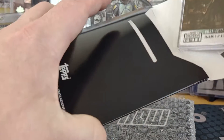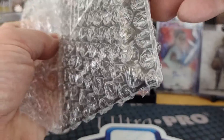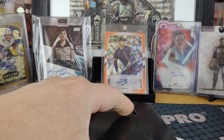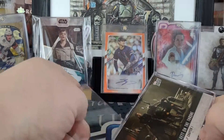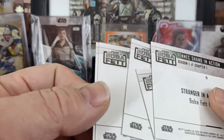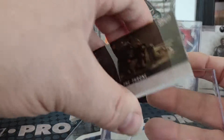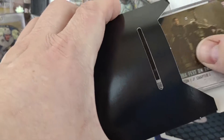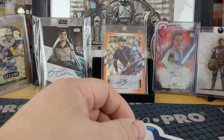I wonder if that's worth screaming at Topps about — just say hey, you market them as being anti-counterfeit, less susceptible to being copied, and yet none of them have their patented hologram. None of them. Looks like somebody forgot to turn that on that day at the printer. I don't know if that's worth squawking about because they probably won't do anything about it.